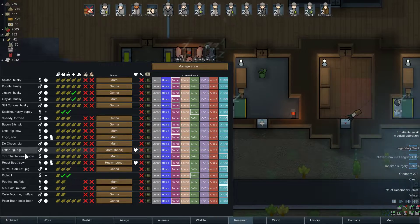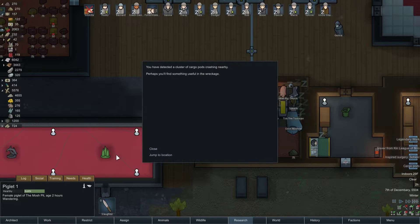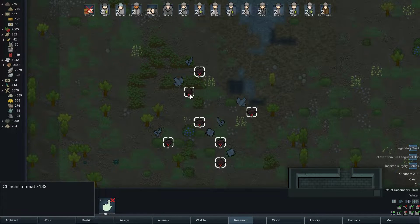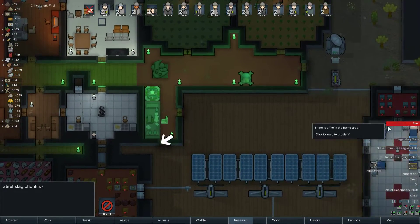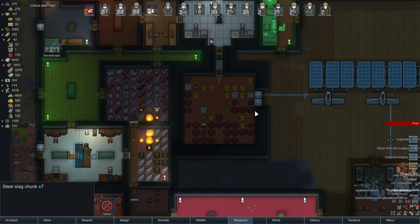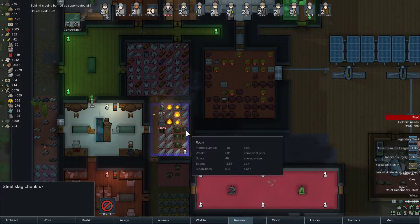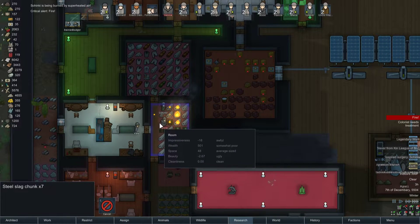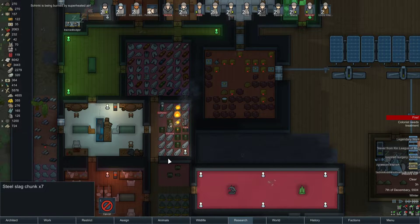So he has inspired surgery, and cargo pods gave us chinchilla meat — not exactly what I would say is scrumptious. He's being burned by superheated air — well, that's what happens when a fire catches fire inside of a fire.